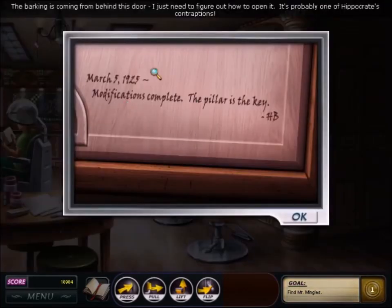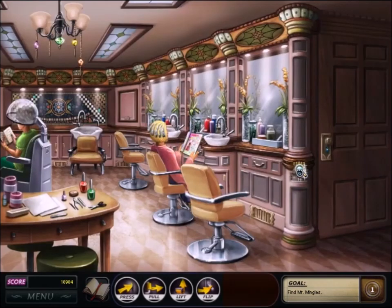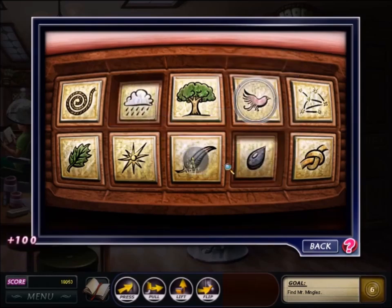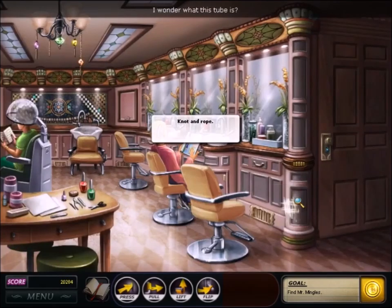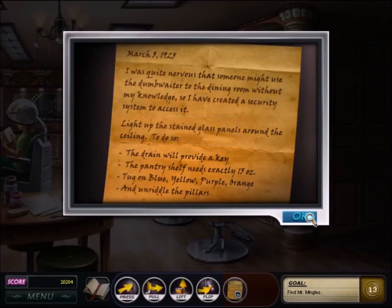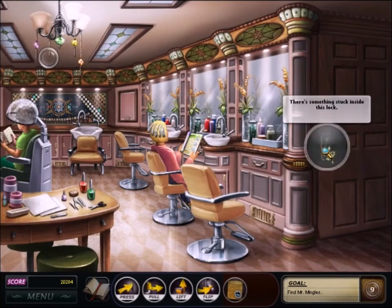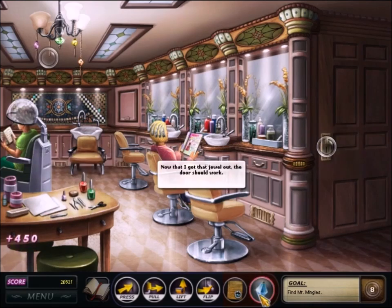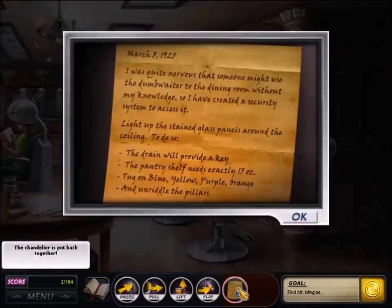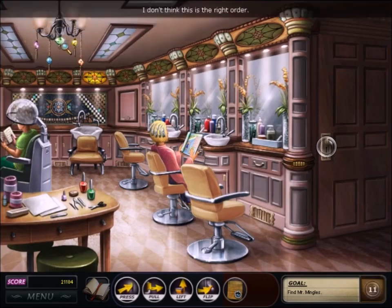Mrs. Montague orders Nancy to go to the salon to find Mr. Mingles, who got trapped in a dumbwaiter locked by a series of puzzles. I like this chapter — it's mostly riddle-style puzzles. You match related items like tree and leaf, bird and wing, cloud and rain. Each pillar has a mosaic tile hidden by riddles, like 'has a stem but never grows' — the answer is a wine glass. I also like the puzzle to mix and match bottles to get a weight of 15 ounces. I like how the salon makes good use of the scenery, and I like getting to hear the salon clients gossiping.